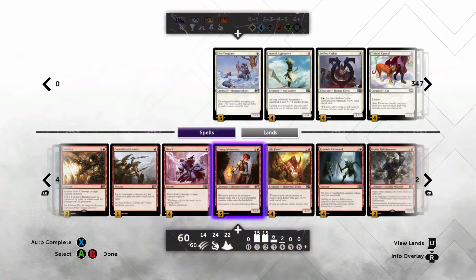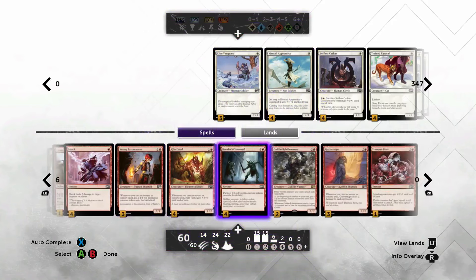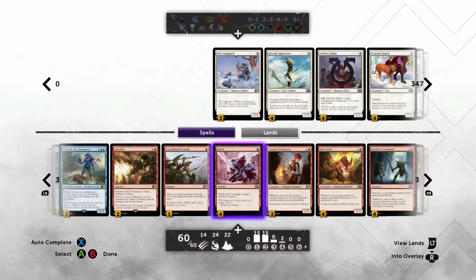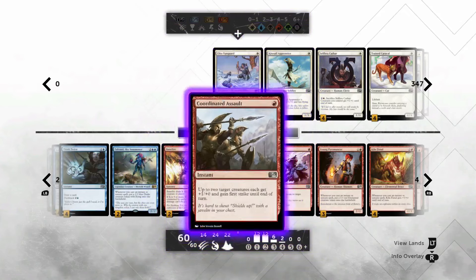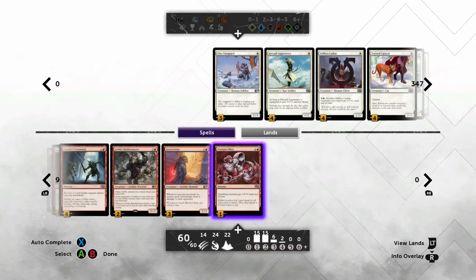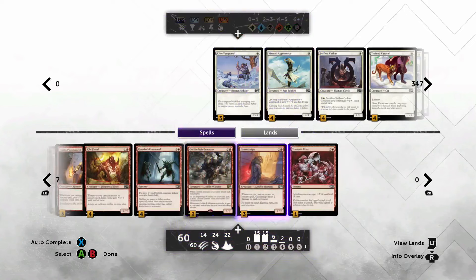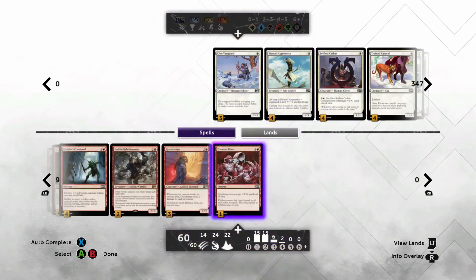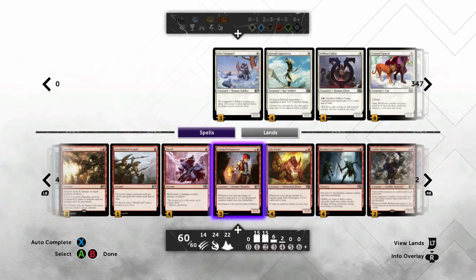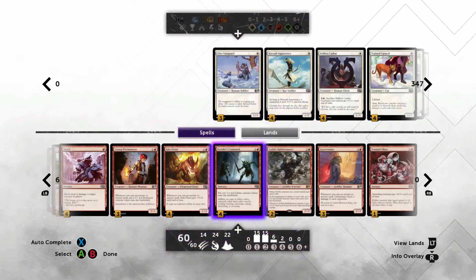It's alright in combat - forces three extra damage and another trigger for all your guys - but usually not something I want to risk. I don't want to swing with a Pyromancer or Guttersnipe. With Rabblemaster it's good though, because you generate a lot of power and giving it first strike is a great deal. I have one Trumpet Blast which has been okay for board stalls but I'm not sure I even want it anymore. And of course four Shocks and four Krenko's Commands.